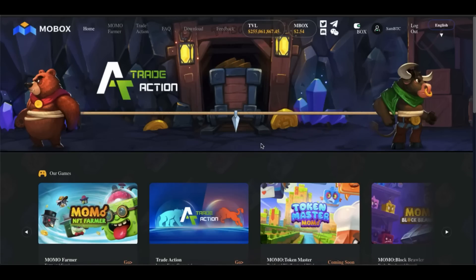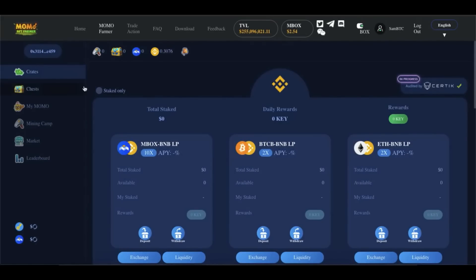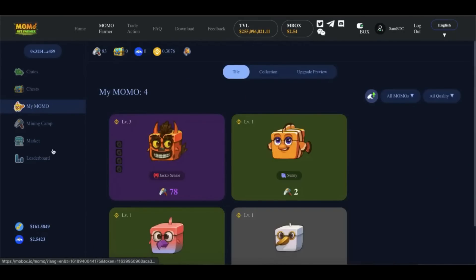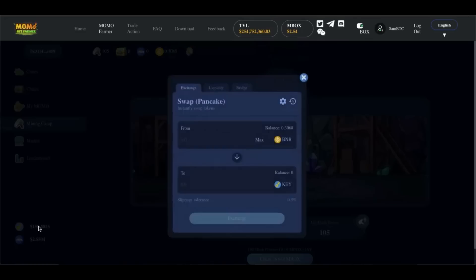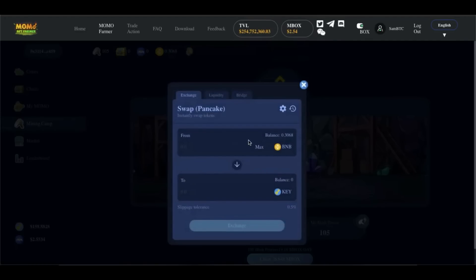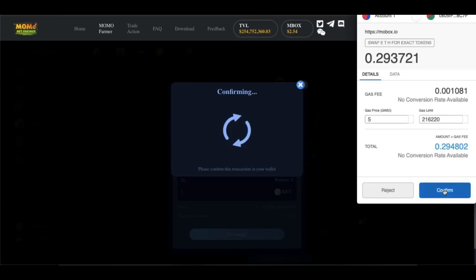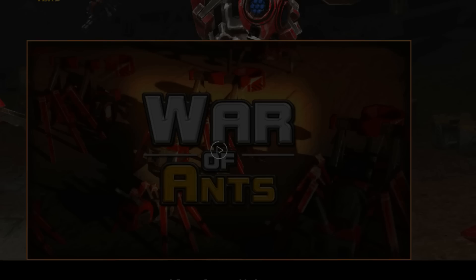Number 3: Mobox. The Mobox protocol combines yield farming DeFi with gaming NFTs to create a truly free-to-play and earn ecosystem. Mobox demonstrates NFT interoperability by combining cross-chain and cross-platform functionality for NFTs using the Binance Smart Chain. It is a user-driven platform that empowers users by rewarding them for participation and enjoyment, combining innovative tokenomics, finance, and gaming. The best of DeFi and NFTs are combined to create a truly unique and everlasting free-to-play, play-to-earn ecosystem.